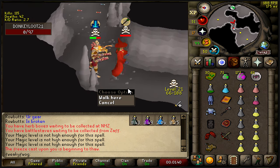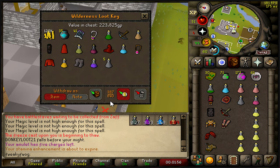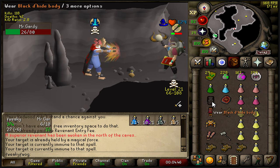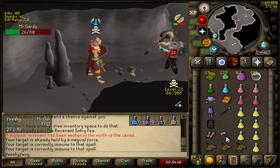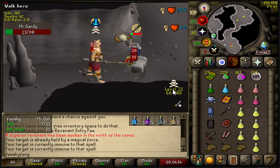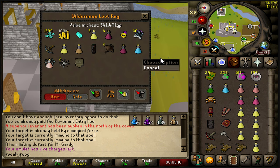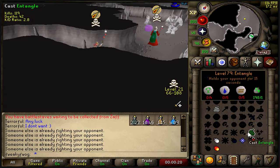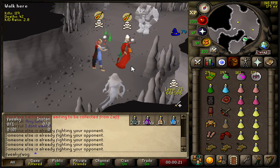Oh my god, goodbye brother. Now I got scammed - watch this, big surge into a paddle mall. Holy shit, unscaled 550k, not bad. Bots everywhere man, they're appearing, they're spawning.